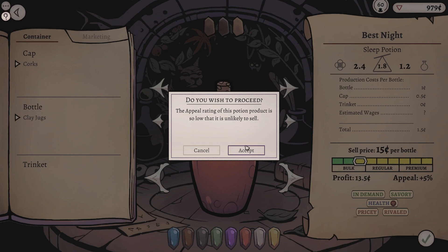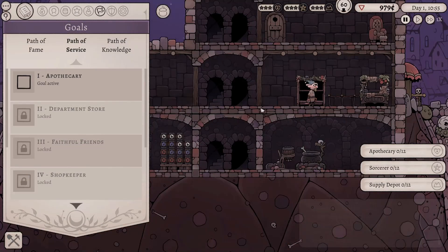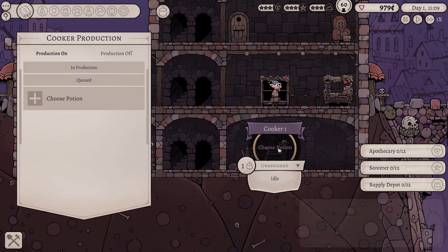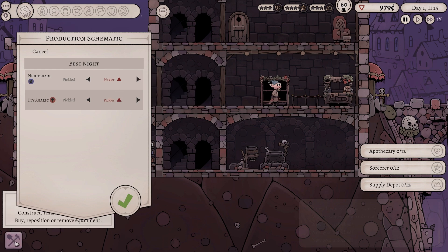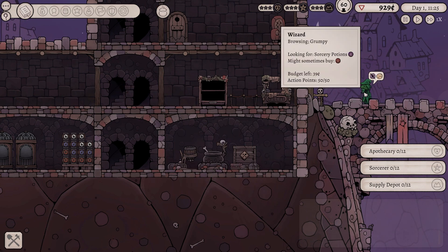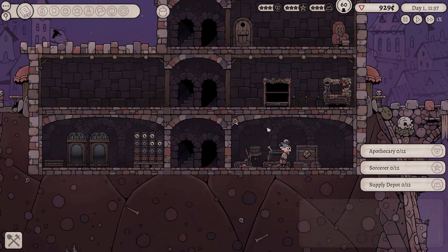Appeal rate is so low that it's unlikely to sell. Really? Is that because it's still reviled? Okay, well, apparently we're going to have to jump the price all the way down. The good news is that it's going to sell like nothing else. So that's kind of nice. What we can do is we can now set up the manufacturing of this potion. We'll choose Best Night. We need a pickler for both the fly agaric and also the nightshade. Let's get a pickler. Literally right here. Boom. Excellent. Happy days. You need some sorcery potions, might buy some health potions sometimes. That's good to note.